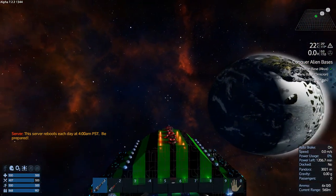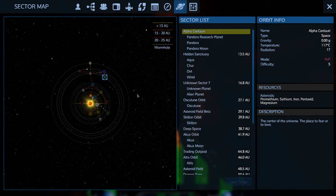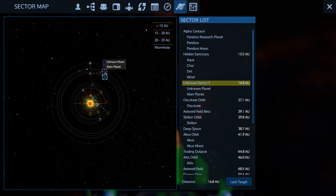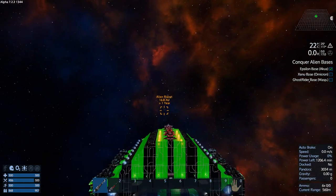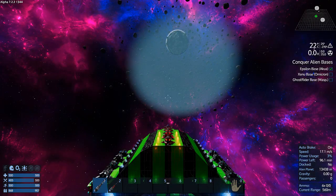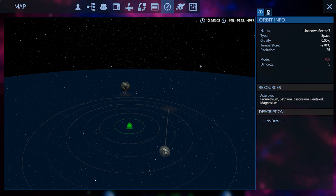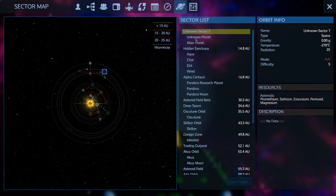We'll come back to Pandora some other day to collect that Pentaxid. Next we'll teleport to Unknown Sector 7. Let's see what we've got here — in the asteroid field we have Sathium, Zascosium, Pentaxid, and Magnesium asteroids. And the planet has Iron, Cobalt, Copper, Silicone, Magnesium, and Gold! Gold on the unknown planet.